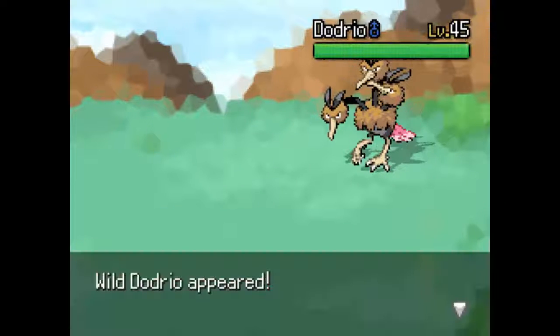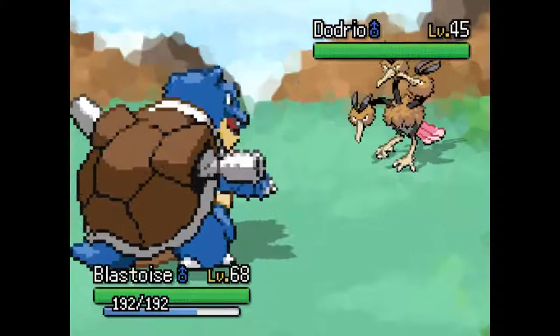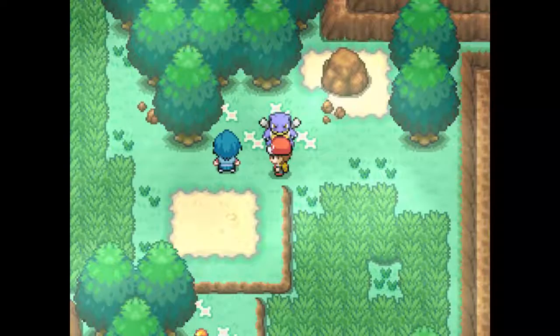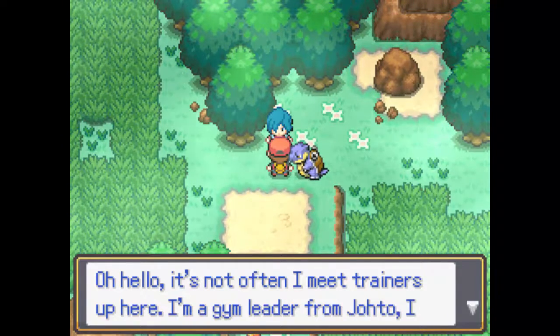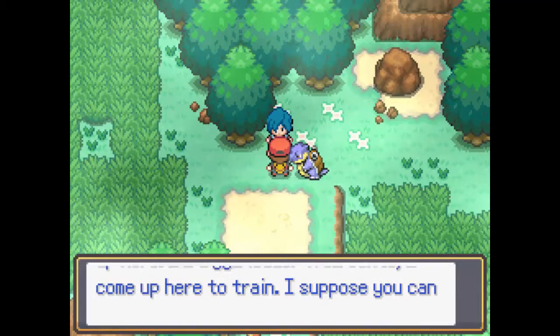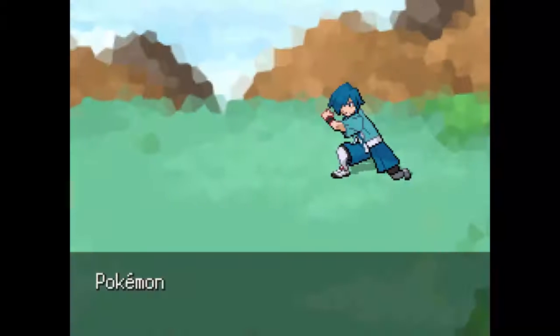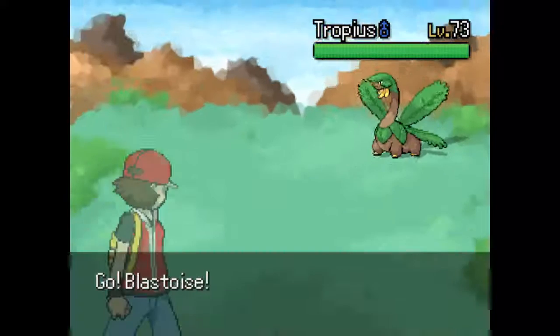Is that Falkner that I see? Interesting — if that is Falkner, maybe we challenge him and beat him. What do you have to say? He says: 'It's not often that I meet trainers up here. I'm a gym leader from Johto — came up here to try to train a bit. Suppose you can help me try a bit.'